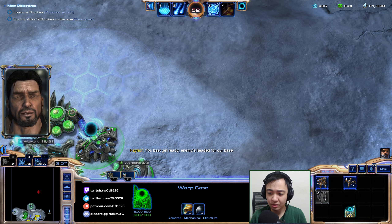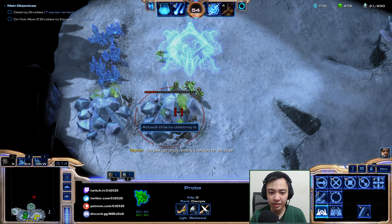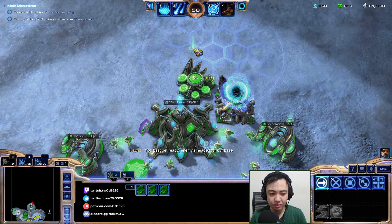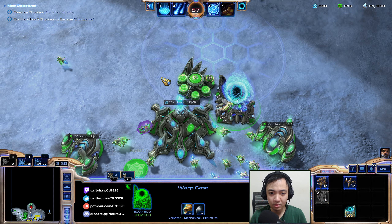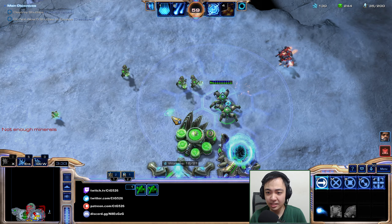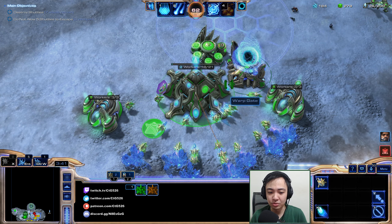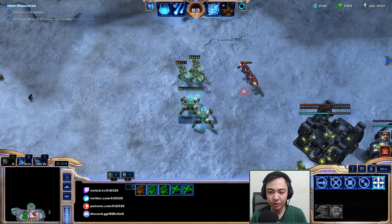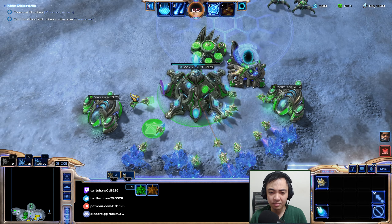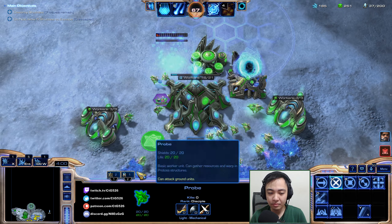We'll have two Dragoons, a bunch of Zealots against — oh, Reaper Liberator. This feels bad. I'll have to destroy these dudes. Reaper Liberator requires mass Dragoons. They'll also have Cyclones, which will be annoying to fight. I'm going to need the Twilight right now — I'll need to upgrade the range of those things.